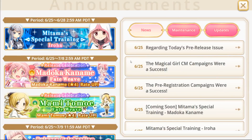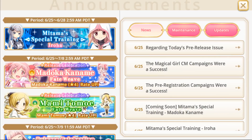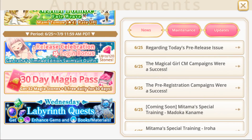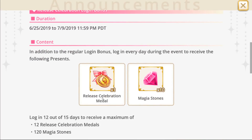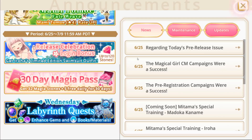First, let's bring up the current events that are running. From here you can see that there's multiple events running at this time. There's the release celebration event, login event, where you're going to get free rubies, as well as release celebration medals. The release celebration medals will allow you to purchase things like Iroha's limited edition swimsuit outfit. So just some free stuff — logging in every day will get you some items.